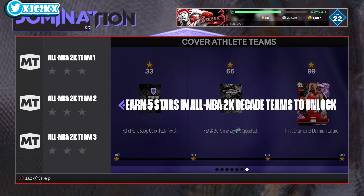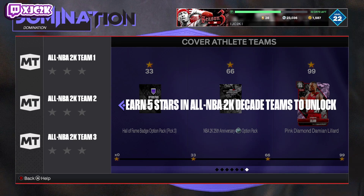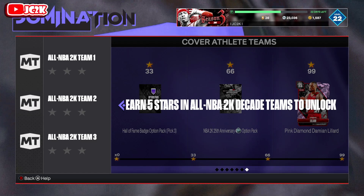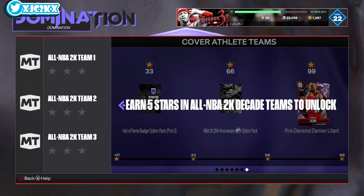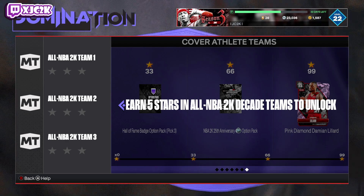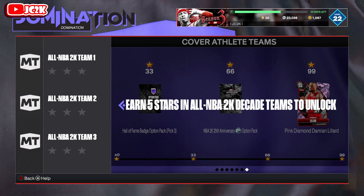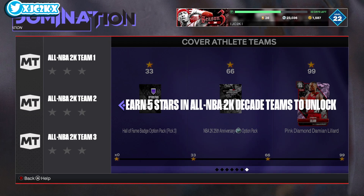So is it worth completing? For 250,000 MT, a free diamond, a free PD Lillard, three Hall of Fame badges, tons of badges, shoes, diamond shoes, and diamond shoe boosts — considering it'll take about 16 hours total, if you break it up over the next week at four games a day you can finish in eight or nine days. Playing just an hour and a half to two hours a day, I think it's worth completing. 250K MT is a lot and you could easily have this done by end of Season 3.